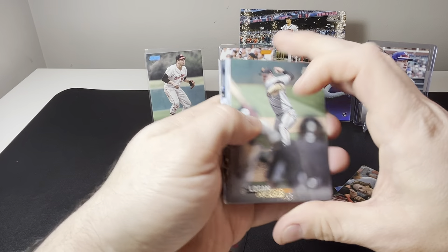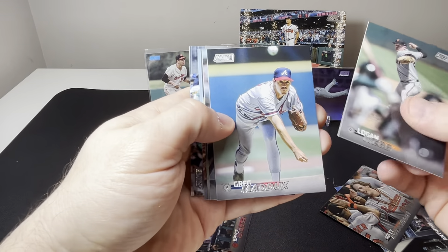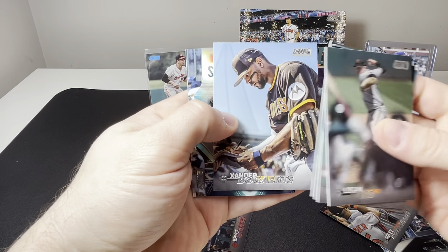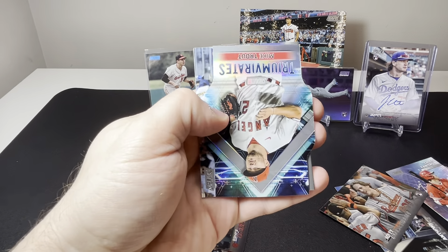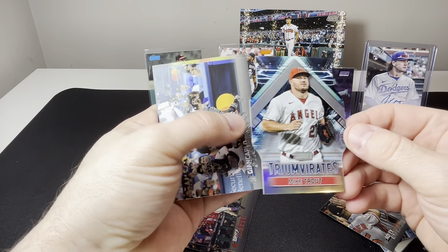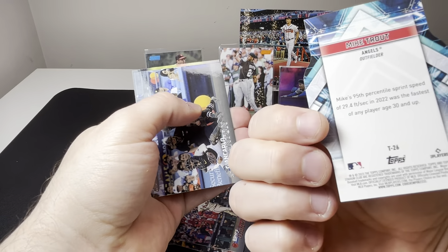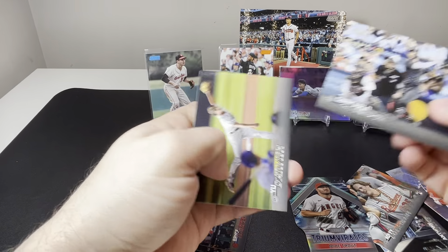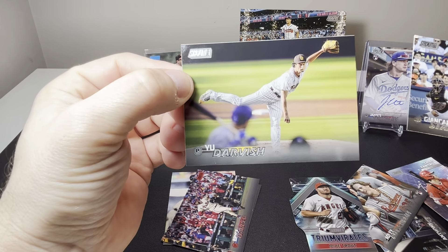We got Logan Webb, Greg Maddux, Andrew Benintendi base, Brooks Robinson, Xander Bogaerts, and then we got a Mike Trout Triumvirates — that's a nice looking card, that one is not numbered — and then Giancarlo Stanton and Yu Darvish to finish it out.